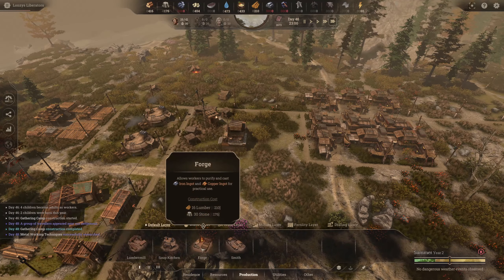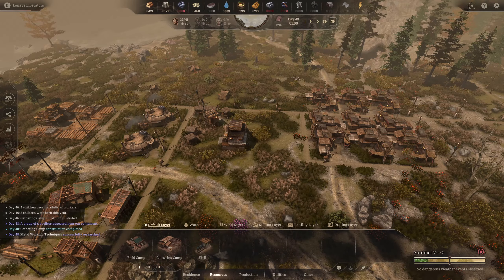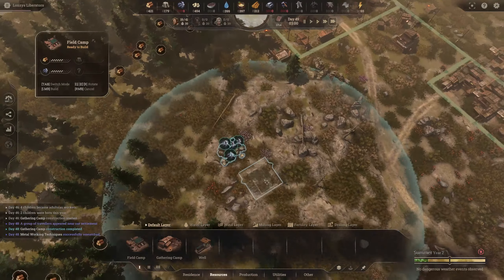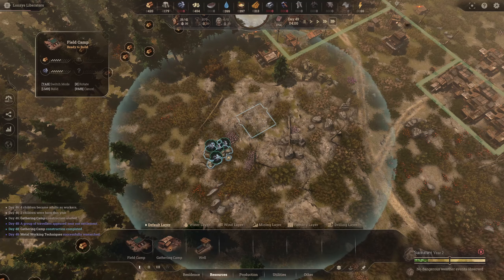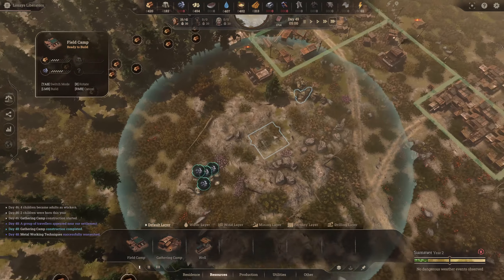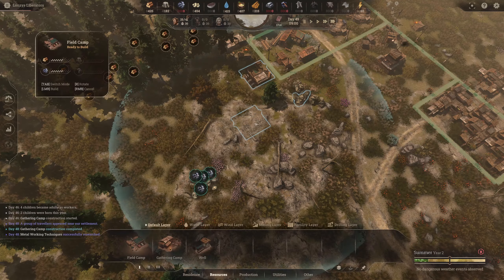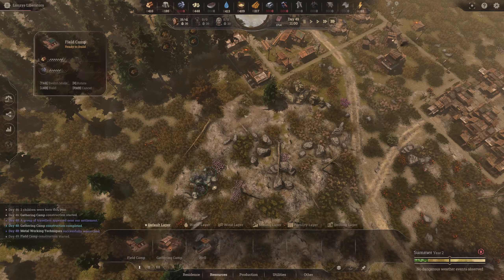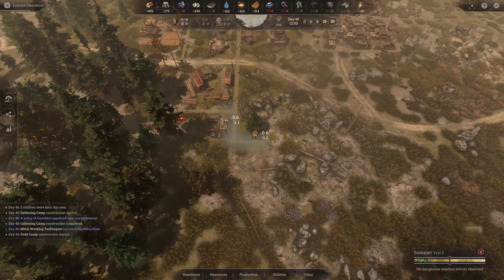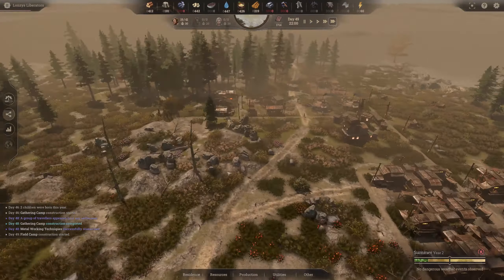We're going to need a forge and a smith — but first we need a field camp to gather iron. Searching the map and we find a lump of iron. Placing the field camp on the grid as close as possible, and we might be able to switch it to wood afterwards. There's some stone nearby too, but this is just for iron. Bringing the road up to connect it, then we'll start gathering iron and get into tool production — that should see us through.